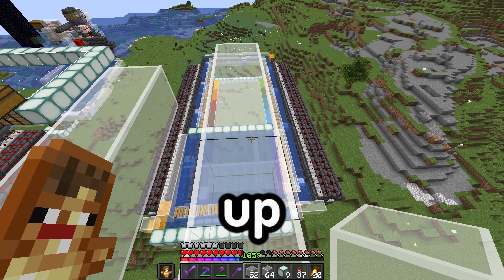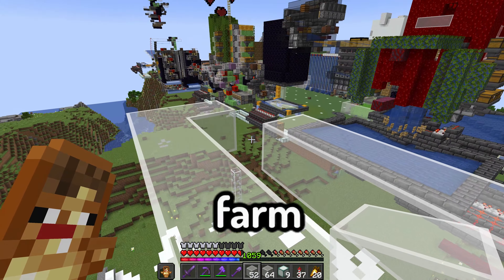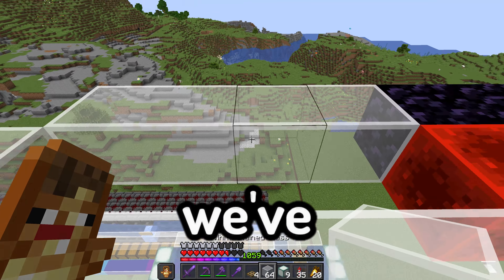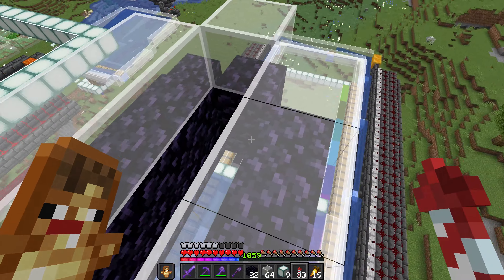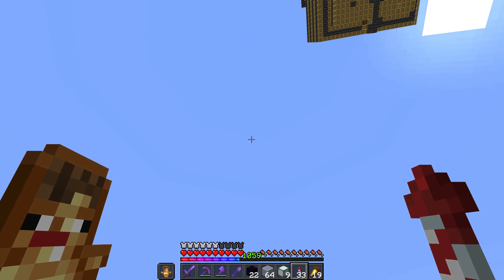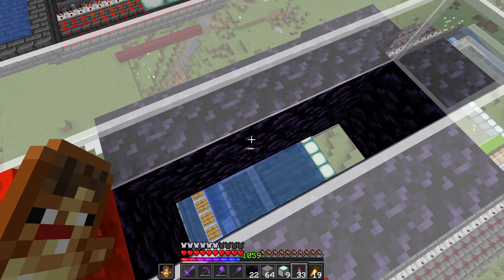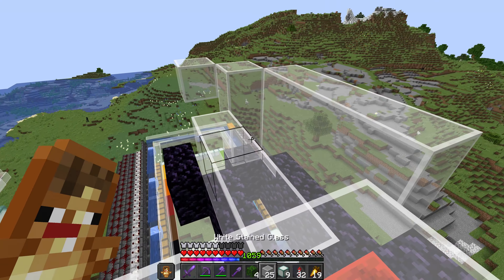Up here is sort of like the platform where you can actually use the concrete farm. Right here is where I'll be placing the concrete — we've got four slots so it's decently farmed. I've added obsidian below here because there will be a TNT duper and I don't want it breaking the farm, so some of it is just obsidian.